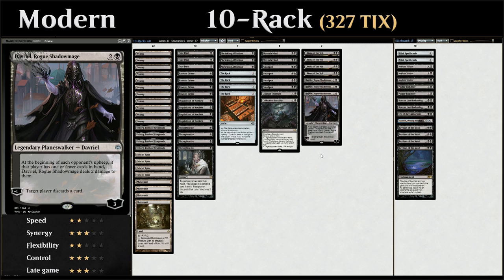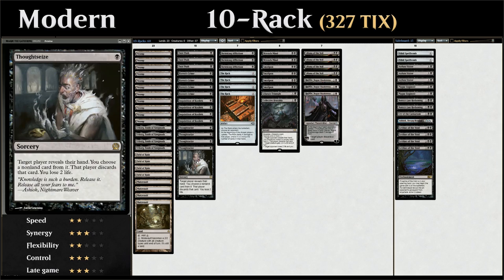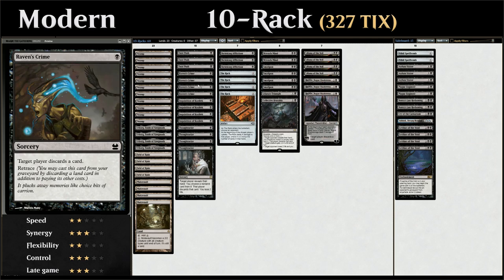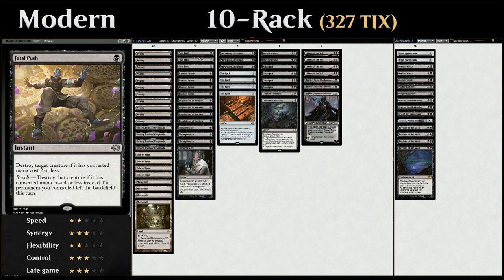Let's take a look at our entire decklist starting with our discard at 1 mana. We've got the full 4 copies of Thoughtseize as targeted discard that can take anything that's not a land and costs us 2 life, and the full 4 copies of Inquisition of Kozilek that lets us take any non-land card with converted mana cost 3 or less. We also have 4 copies of Raven's Crime which makes the opponent discard a card of their choice, but it has retrace so in the late game we can discard a land and replay it from the graveyard. We also have cheap removal in the form of Fatal Push to destroy any creature with converted mana cost 2 or less, and if we enable revolt, converted mana cost 4 or less.